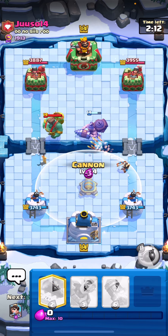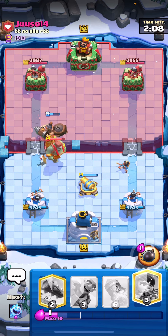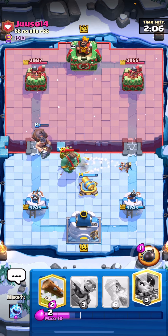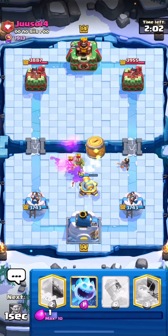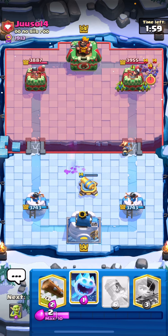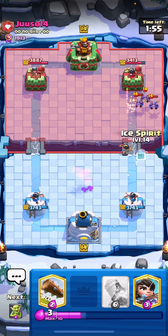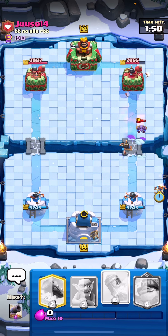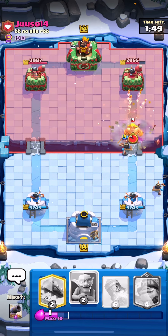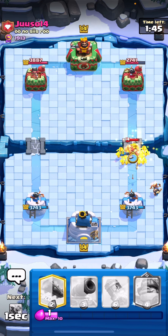Goblin Giant pulled by him — I can defend it with a Cannon. I just wait and save my elixir. I thought he had a Mini PEKKA or something with high DPS, so I wasn't going to risk anything. But since the Princess was still there he went aggressive. I went for aggressive Princess and Ice Spirit to finish off that Minion again — so annoying. Then Goblins to surround the Gold Knight.